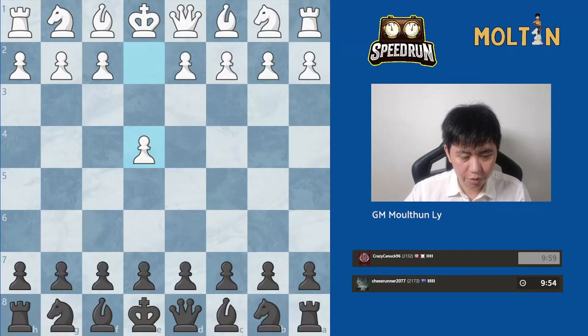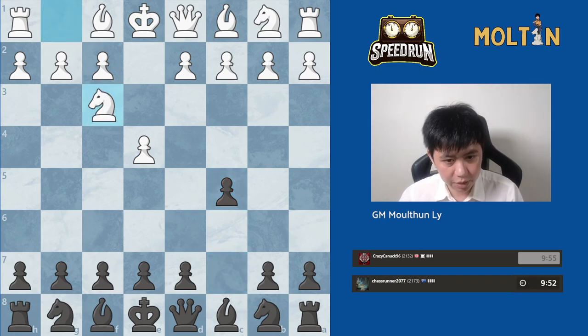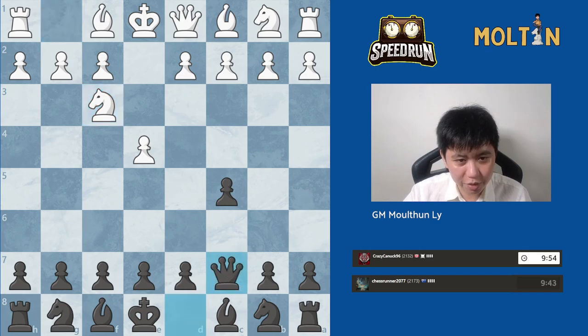Hi everyone, welcome back to another game in our speedrun series. Today we're going to play the Sicilian Defense. One of our viewers suggested the move Queen c7, and I quite like this idea.